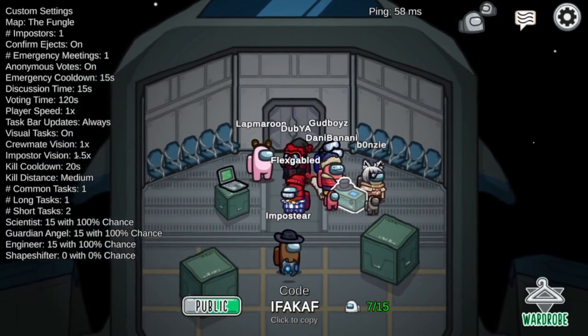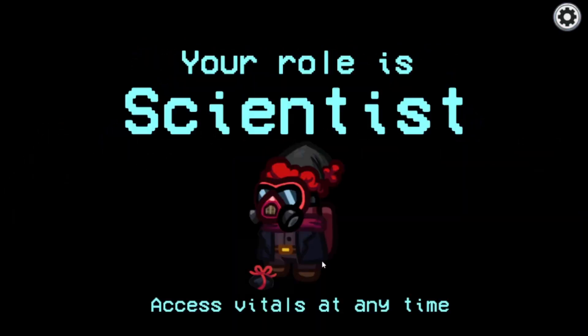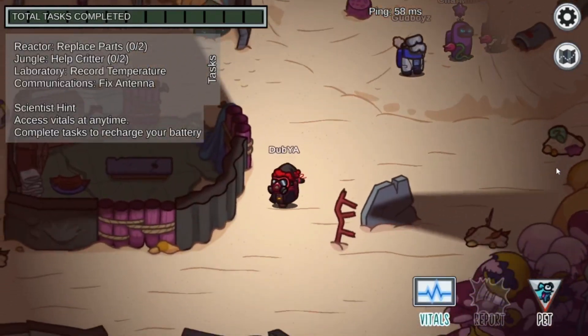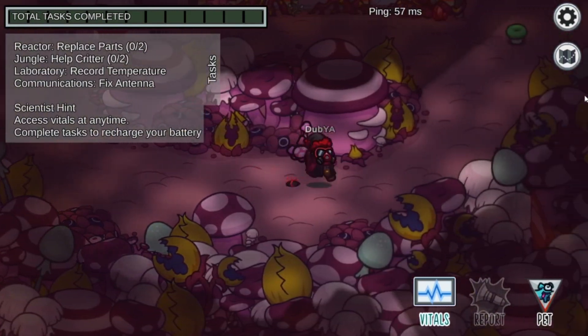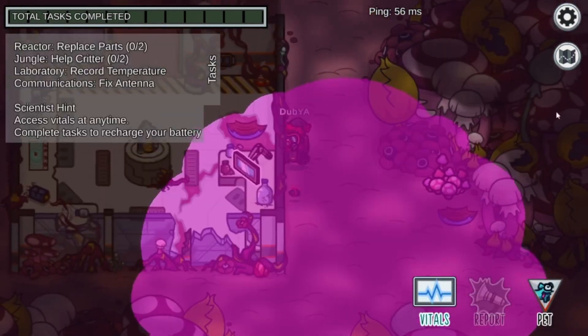I reckon hopefully imposter. Alright, here we go. Clean it again — I don't know why there's a new imposter. Scientist though. Alright, let's go look for some stuff. I guess we'll head down to the laboratory first. Can I go down here? Yeah, it looks like it. What is — oh, that's kind of funny. I don't know what that is.